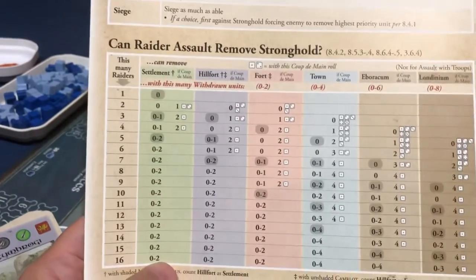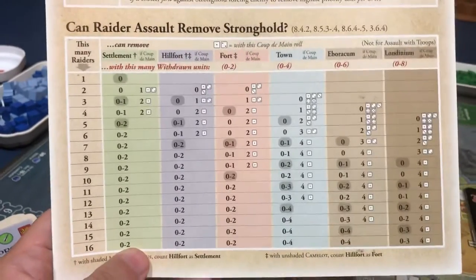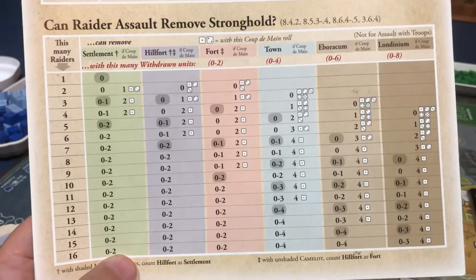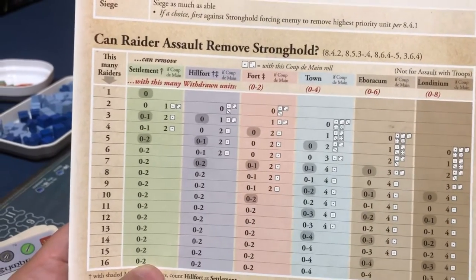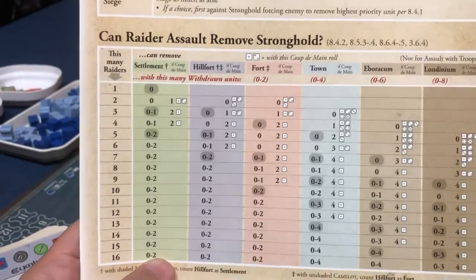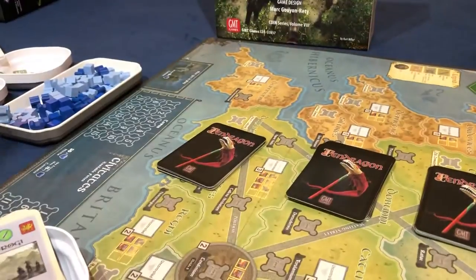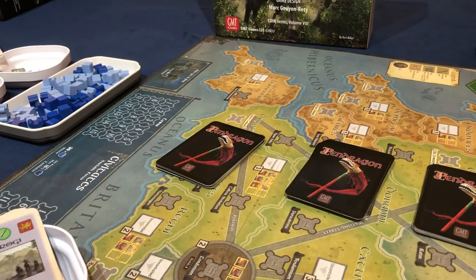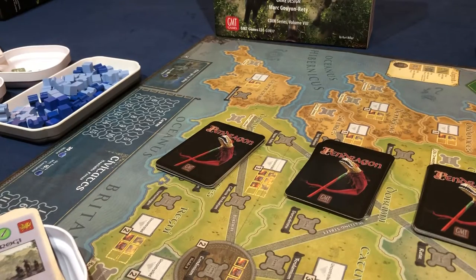On the back is more information for battles, which I use a lot. There's also a table for whether you can conquer a stronghold — once you learn how to use it, you can figure out if you're going to win the battle without doing all the math in your head. The table is hard to understand at first, but over time it's really nice. Some people on BoardGameGeek made an alternative, but I actually prefer the designers' version.